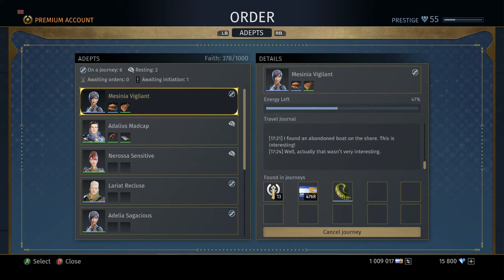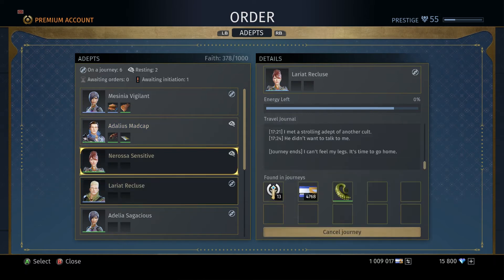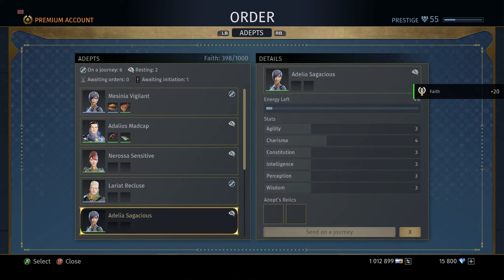Next we have Constitution. Constitution determines the amount of time you're able to spend on the journey. Each Adept can go out and it won't mean the whole journey uses up their entire energy bar. For example, I have an Adept here with 4% energy left, and at the bottom of the travel journal it says the journey ends — it was a long journey, time to go back. So I can finish this journey, get what my Adept earned, and still have 4% energy left in her bar.